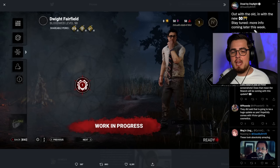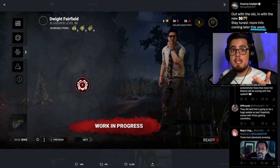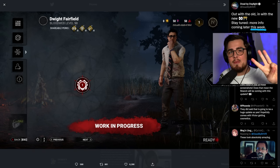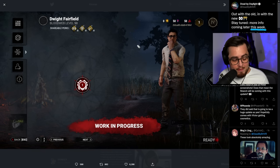I've got some more news — this time it's the prestige changes that Behavior have previewed on their Twitter. They've said they're going to release more info later in the week, so subscribe to my channel if you want to be first in the know. I think July's mid-chapter will be July 19th, because Behavior said we're getting more info this week, the PTB will be next week, and PTBs always come out three weeks before their update.